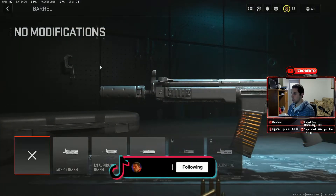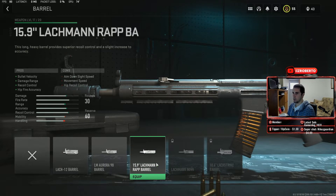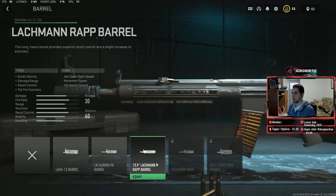For the barrel, I'm going with the 15.9 inch Lachman. It gives us bullet velocity, damage range, recoil control, and hipfire accuracy. The hipfire accuracy doesn't really matter, but we're aiming for that recoil control, damage range, and bullet velocity, which is really helpful.